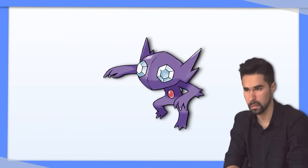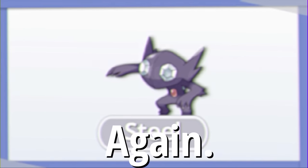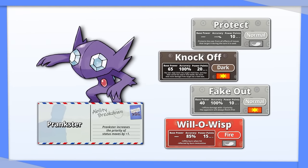Sableye is only here to be annoying, so let's give it the most annoying Tera type: Steel. As if getting rid of it wasn't already a pain.